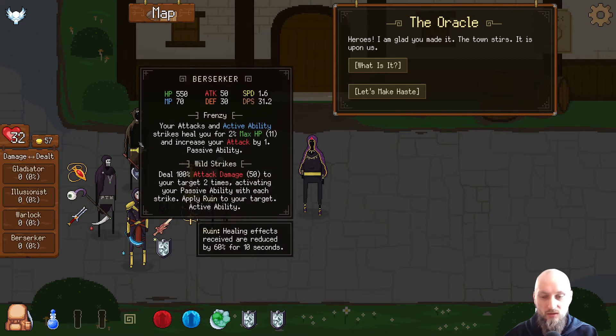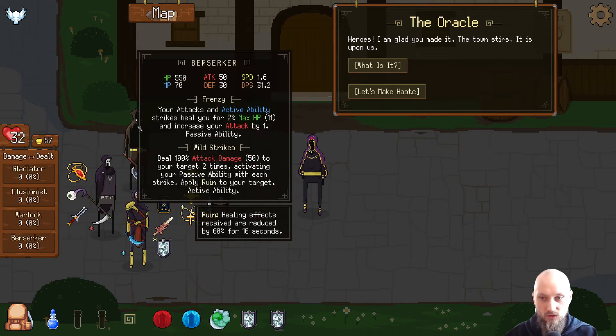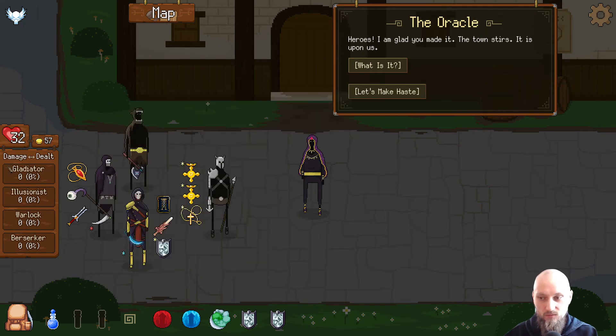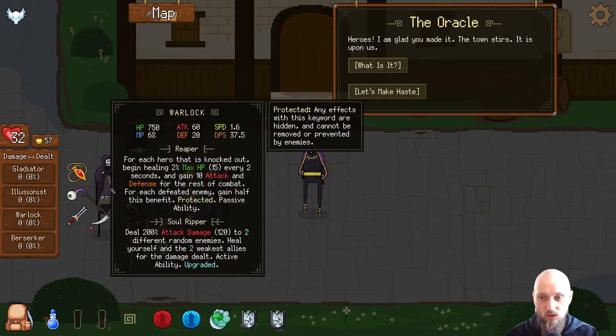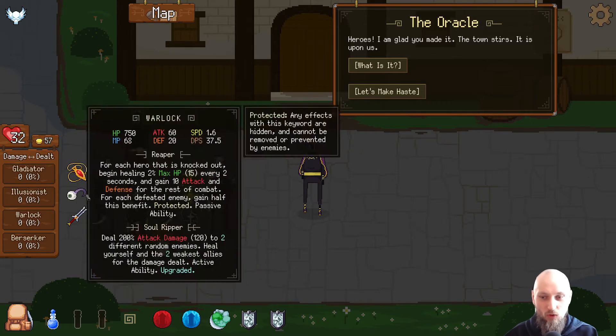What does he like? He attacks to heal for two percent max health, and while striking he steals hundreds of damage to your target two times, activating your passive. Do we have the symbiote? It might be really good on him, but the Warlock was doing all of our damage, and what kind of effect does he have? He'd probably like the healing more.